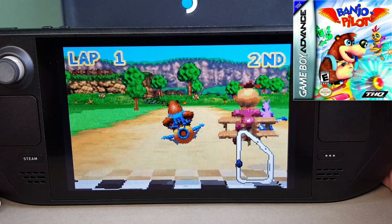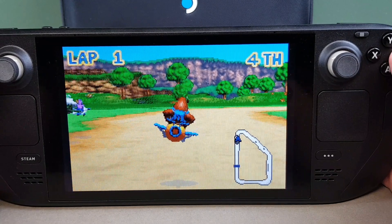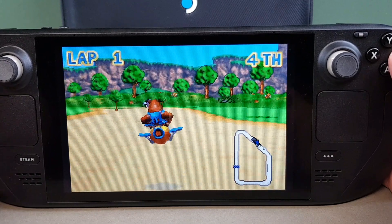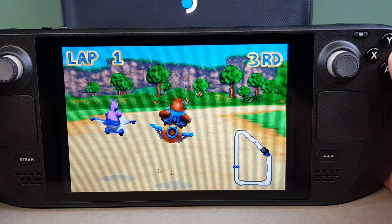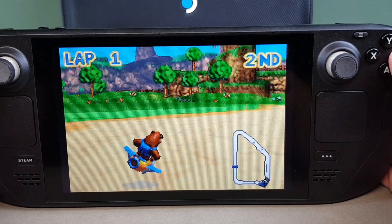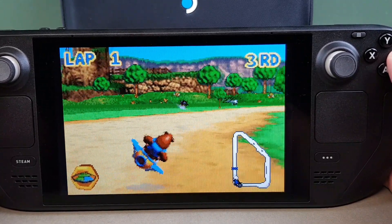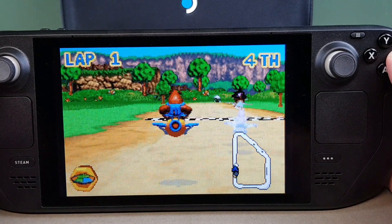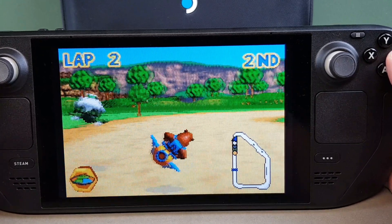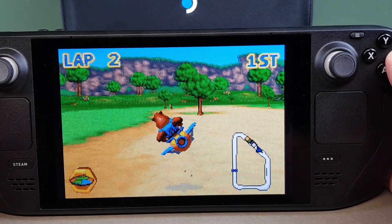This is Banjo Pilot. This is made by Rare, who made some of the very best games for Nintendo systems. The most famous one was GoldenEye for the N64, which I'm sure you all remember. But this is pretty cool. You can go up or down, and obviously you've got your accelerator to get round the track - you can rise or fall in the air once you've got the hang of it. There are just so many good games for the GBA. It's a case of just digging through some of the dross to find the good stuff.